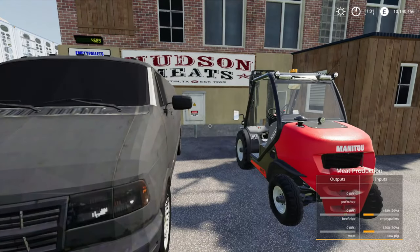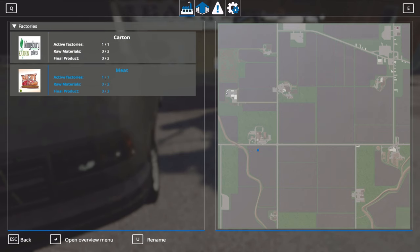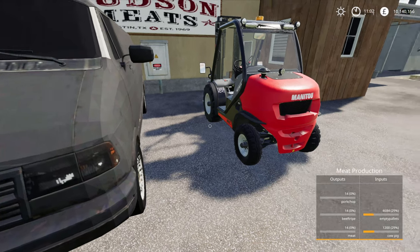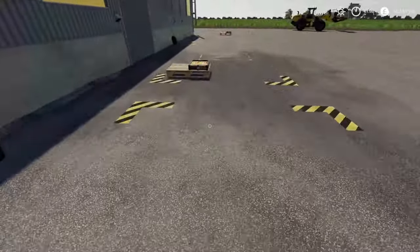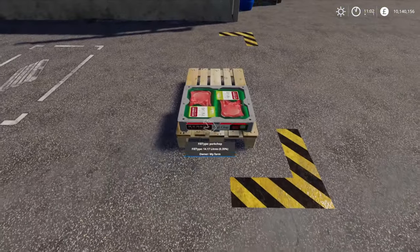If you walk over to the factory, it will show you your inputs and your outputs — that's just a summary of what you can see in the overview menu, quite a handy at-a-glance look. We've obviously got our cows in and we've put our pallets in. It does take a bit of time, it's not super quick. There we go, we've jumped to 1%. And now there's our meat — first case of meat, first case of tripe, and our first case of chops over here as well.